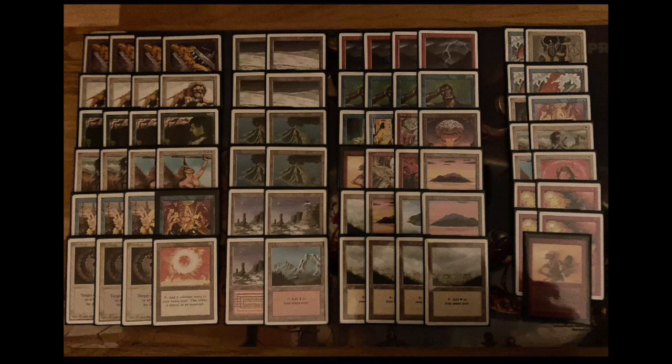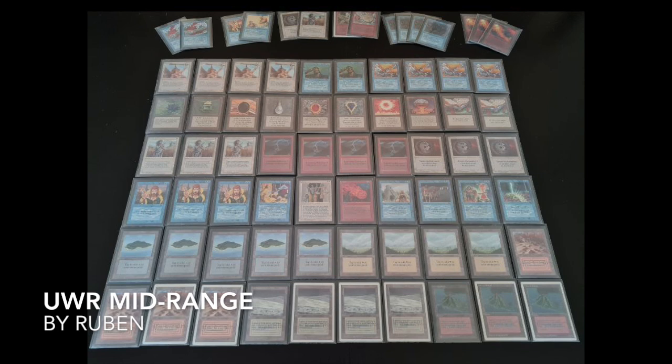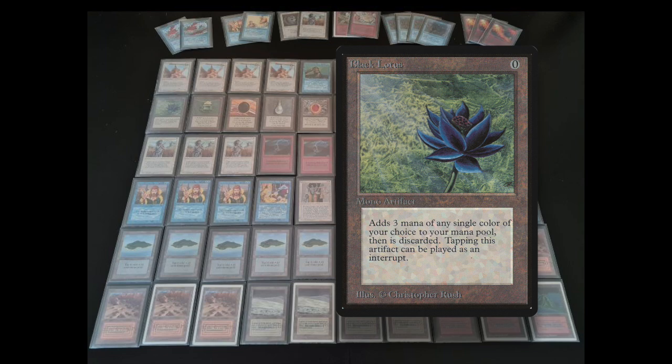It's not a mirror match, but they are playing with the same colors. Myrthe is clearly going for that aggro route. Now let's take a look at the deck of Ruben. He's going more for like a mid-range control-ish mix. As you can see, it's the exact same colors — white, blue, and red — but you can instantly see the different choices. First off, we've got all the power. It's almost completely black-bordered, with the blue power, the Moxen, and the Lotus. This is a heavy, heavy deck.